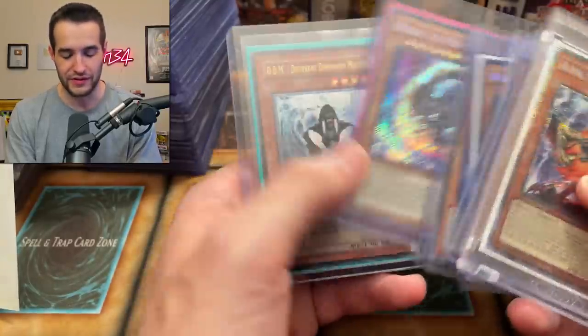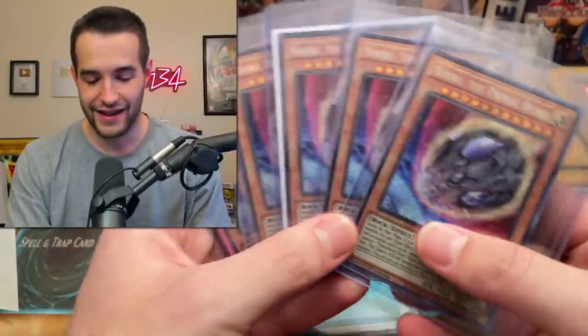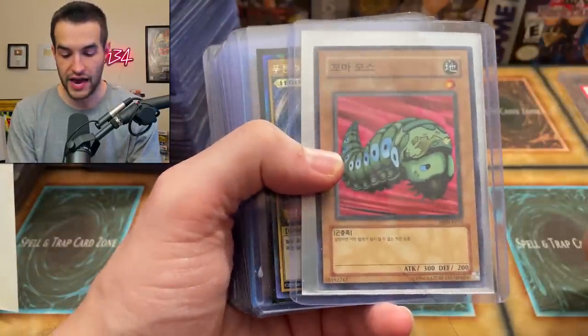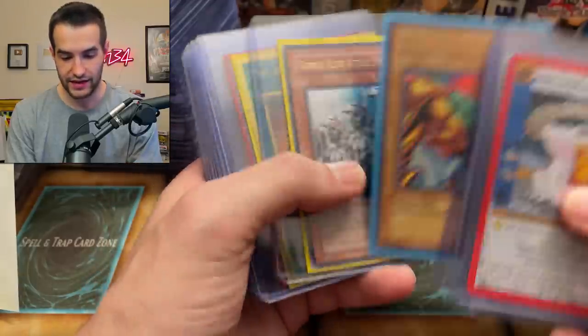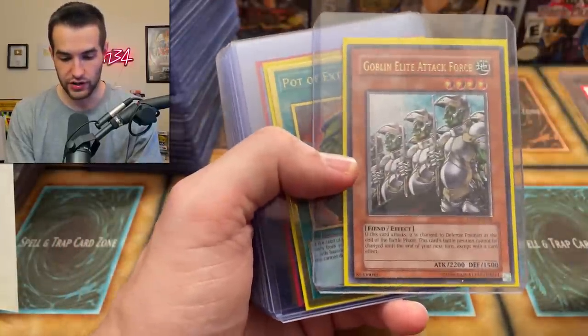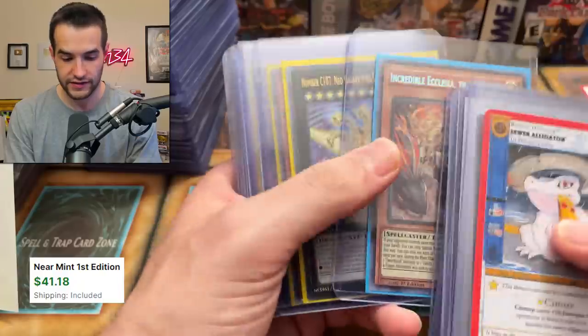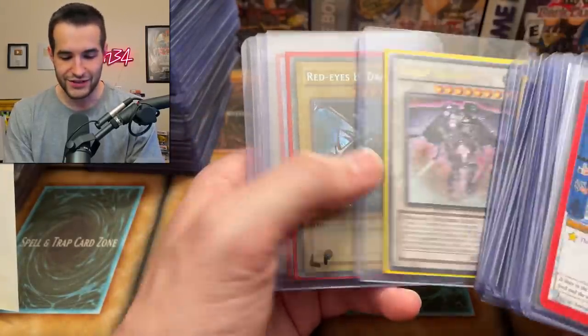Alpha, the Master of Beasts — I remember this guy was super hyped up — starlight rare. Nibiru, Nibiru, Nibiru — this is like whenever you're playing Swordsoul, this is what you see in the other player's hand. It's like playing Master Duel. There are two more jackpot cards so there's going to be a lot of good stuff in here. We got a MetaZoo card, a Picanio Moth, and some Rush Duel Blue Eyes and Dark Magician cards.